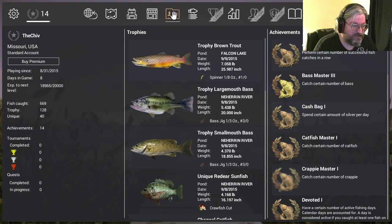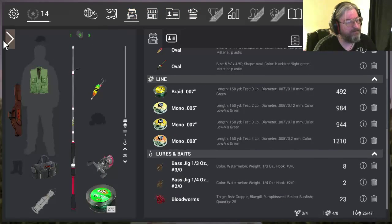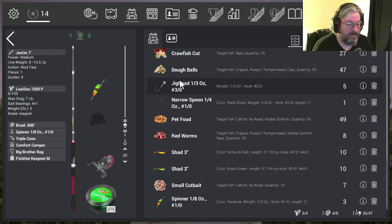First thing we're going to do is take a look at our equipment. Here's the setup we are using to basically grind Brown Trout, Cutthroat Trout, and Trophy Brown Trout. We've got the Jester 7 — pretty decent pull. We've got the Lodex 1500P, not the gold coin one, just the regular one. We're using this spinner, one-eighth ounce, number one slash zero. And we're using a six-pound braided line.